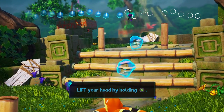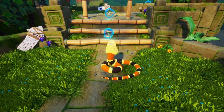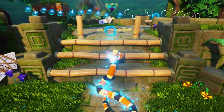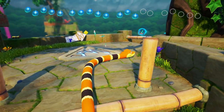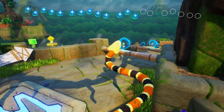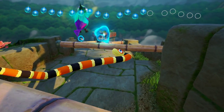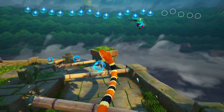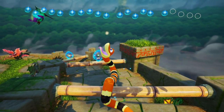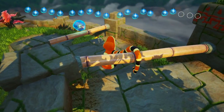Lift your head by holding A. Whoa, that's cool! The control will definitely take a while to get down completely as it adds new things, but this is really neat. We're gonna go up and over — go forward but we want to slither around. It's really fun. It's hard to describe, but it's just really a good time moving this crazy snake around. It feels like you're really doing it. It's really cool.